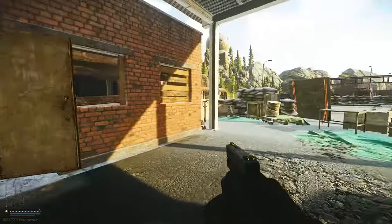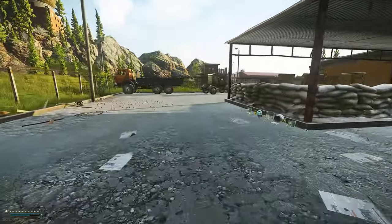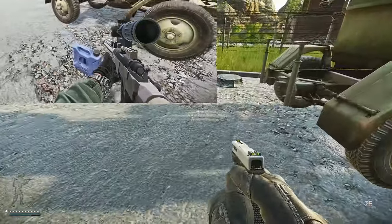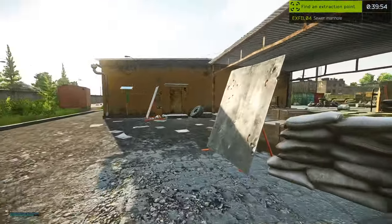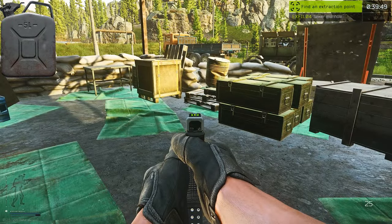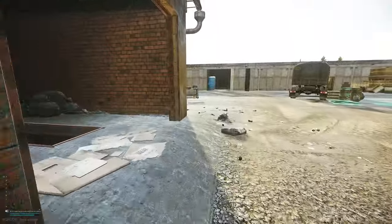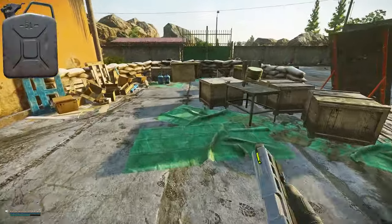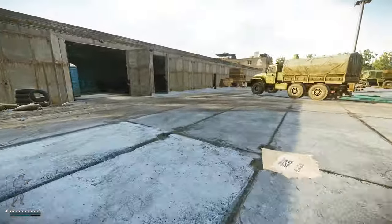Continuing towards Sewer Manhole — which is closest to the dome and a very dangerous exposed area — next to the portable generator right next to the manhole is another expedition fuel spawn. There's also another area close by with a good chance to spawn fuel. Heading further towards the Knight garages, there's a third spawn in close proximity just over the top of these boxes near the barrels at the back, on the sandbag. Be careful, as this area is very exposed.